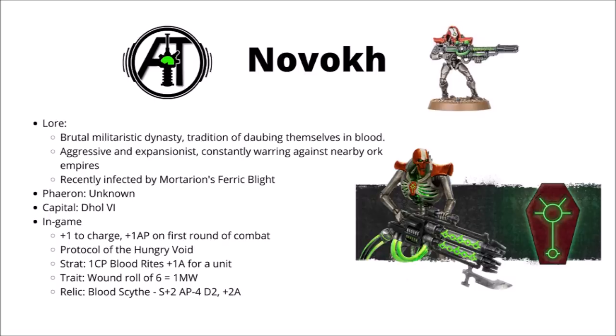Their Blood Rites stratagem can give +1 attack to a unit for 1 command point, which could get really significant with a big unit in combat — whether it's a big unit of Flayed Ones, maybe ten Lychguard, or even Necron Warriors with AP minus 1 on the charge. Their warlord trait is a bit underwhelming, just inflicting an extra mortal wound on a wound roll of a 6, which is a bit pointless. But their Blood Scythe Relic is interesting — basically a normal war scythe but giving the character an extra two attacks, and it's pretty much ideal for chewing through enemy Space Marine Intercessors. Overall Novokh are a really cool dynasty with brutal melee buffs — certainly the go-to for any melee-built Necron army.